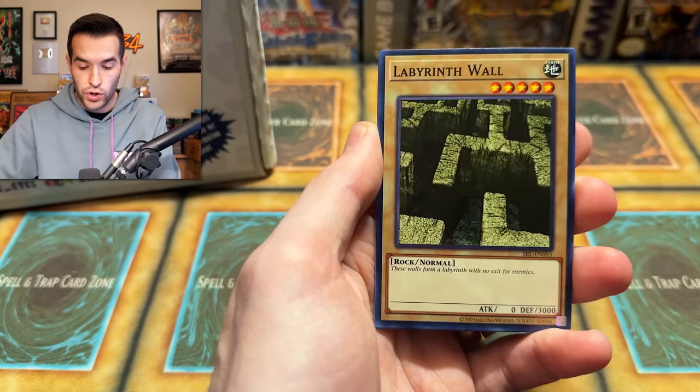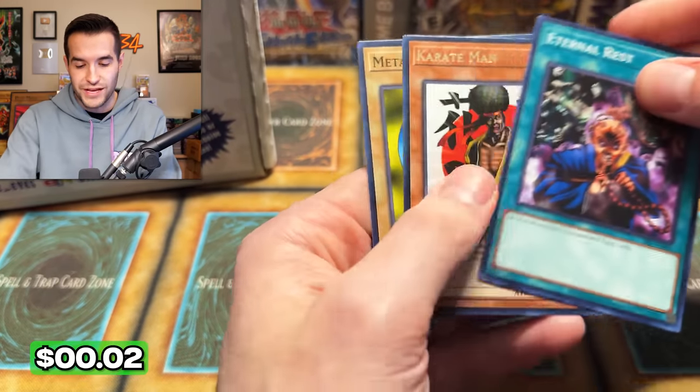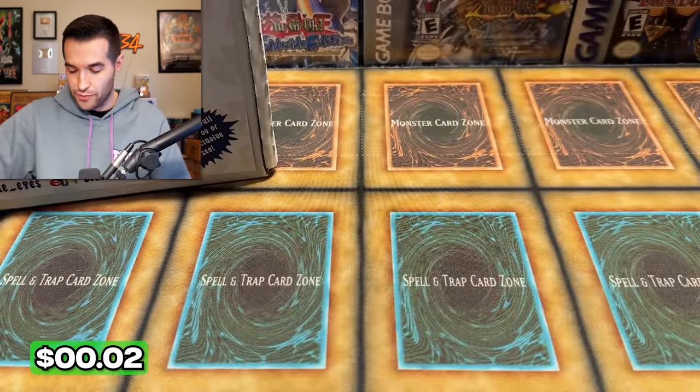We've got the Performance of Sword, Labyrinth Wall, Eternal Rest, Darth Wall — all rux and special. Dang it. Metal Fish. We rux and special past the rare, but that was where the foil would have been anyway. So it was a totally fine rux and special.